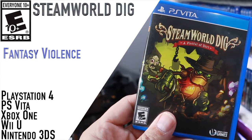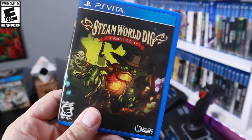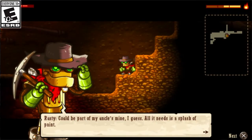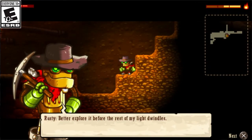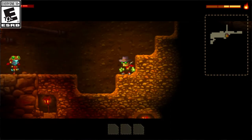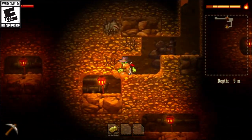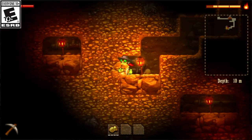The first game we're going to talk about in this video is called SteamWorld Dig. There are actually seven language options you can select from for this game. The premise is that your uncle has died and left you a mine, so you decide to become a miner and pick up where he left off. Not too many mining games out there.